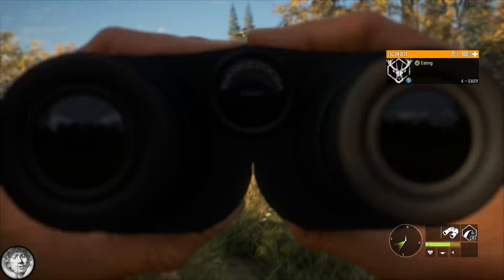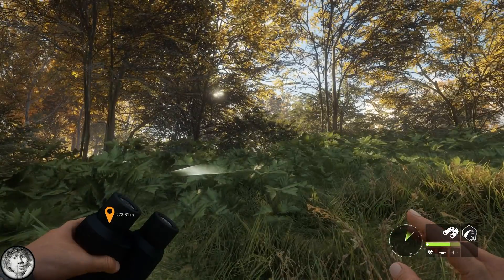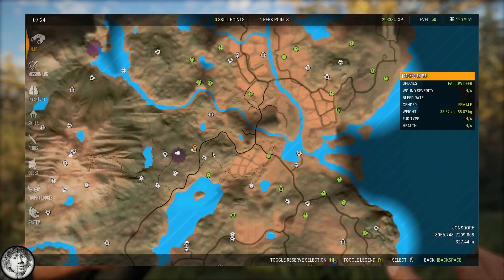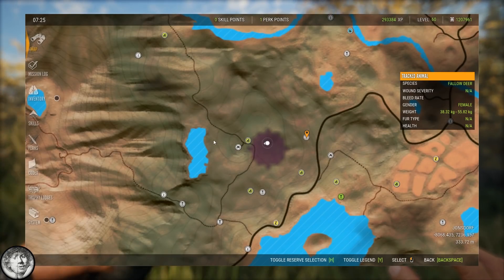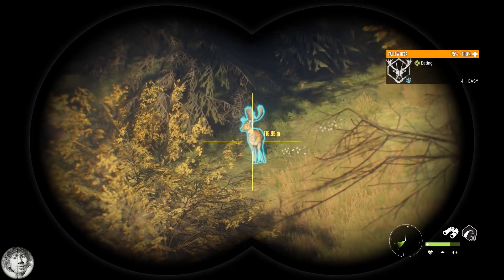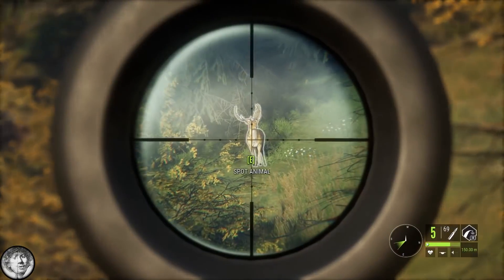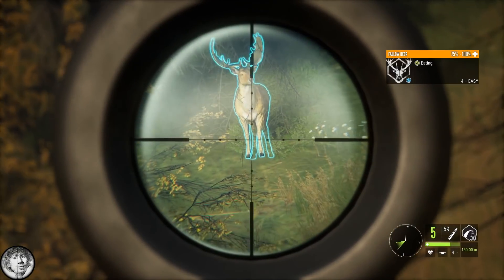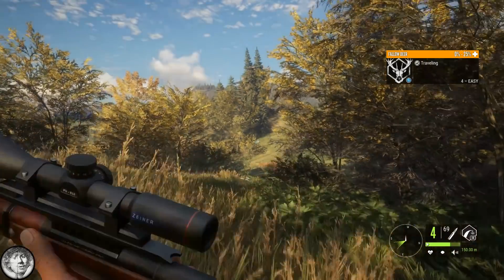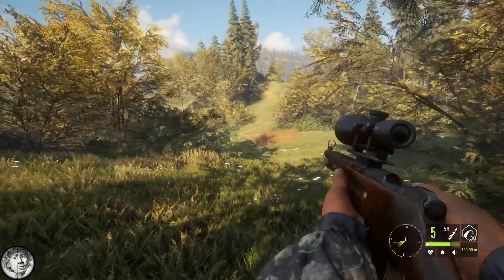Good morning boys and girls, I'm Dizzy and the trophy lodge is out so I am getting my first trophies here. I found some fallow deer in the Jonsdorf region. I was going to this lake to look for red deer but these are fallow deer and that is hopefully a gold one. I have the Mosin Nagant here and that is a hard shot on my first big fallow deer for the trophy lodge.